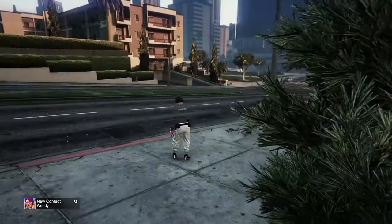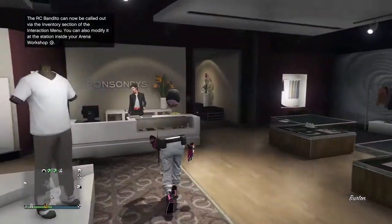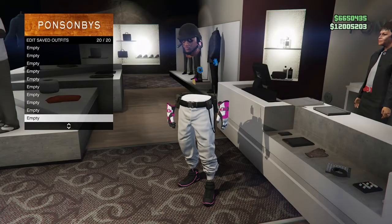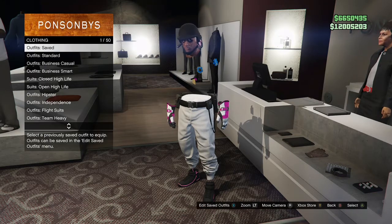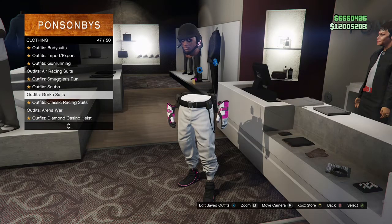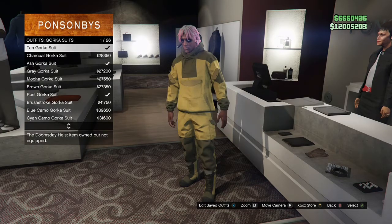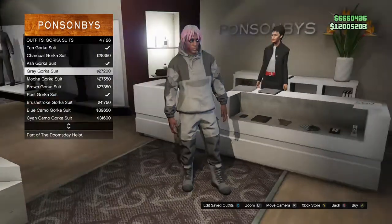Once you load in online, the first thing you want to do is save your outfit that you didn't want to lose, because it's not going to be saved. When you save it, make sure you save it towards the bottom so it doesn't mess up when you're trying to merge outfits. Once you've got that outfit saved, go to the gorka outfits and buy the gray gorka suit.